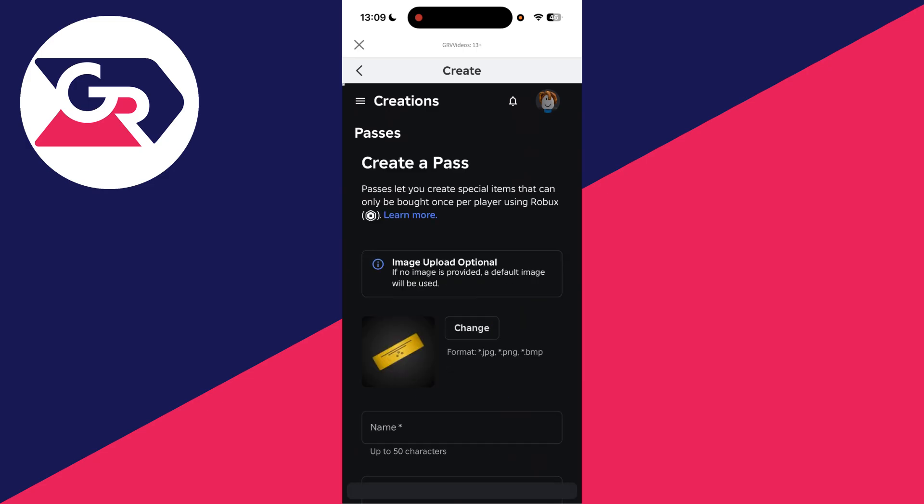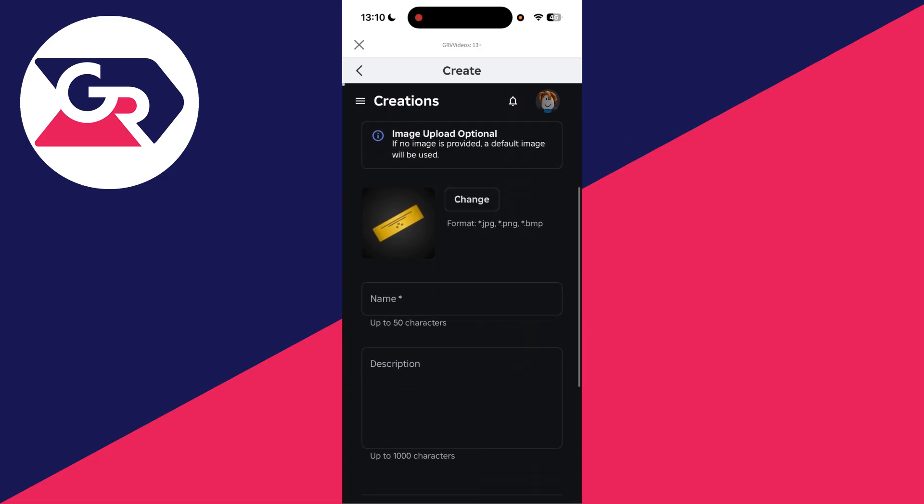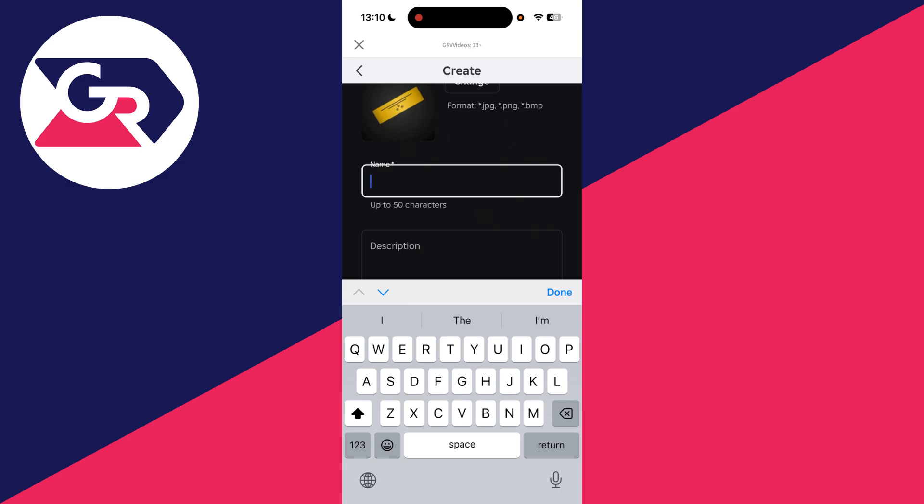This is the game passes section. Press Create a Game Pass — I don't currently have any. You can create multiple game passes to get multiple donation buttons. Give it a name; I'll call mine 'Guide Pass' — name it whatever you want, but keep in mind people will be able to see what it's called.